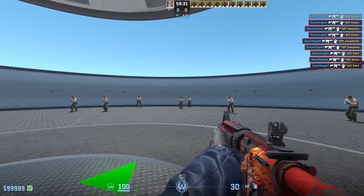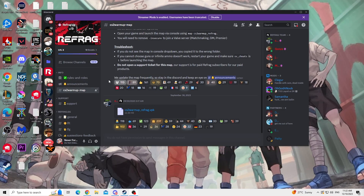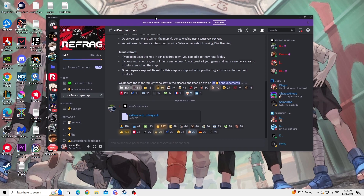Do you want to play custom maps like aim training and refrag entry sites? Well I got you. So if you want the map that I was using, go to the refrag server on Discord — all the links will be in the description below — and download this map.